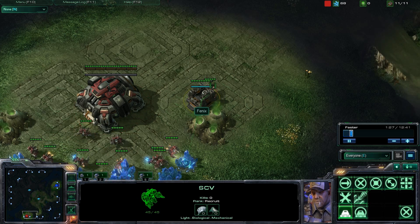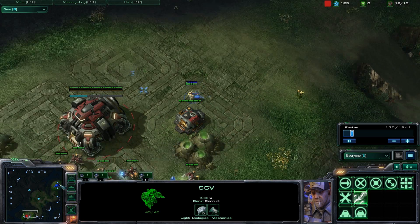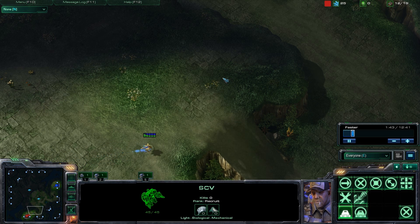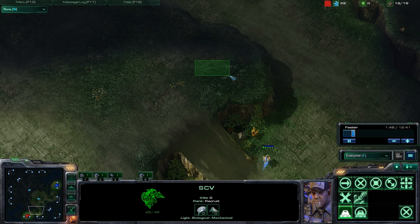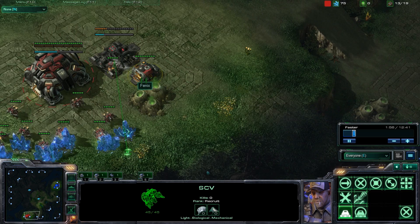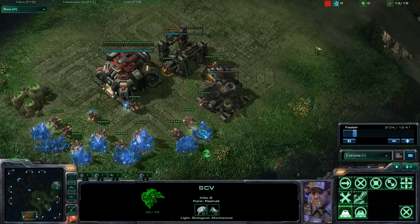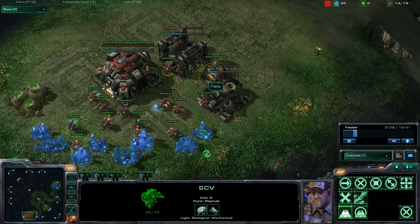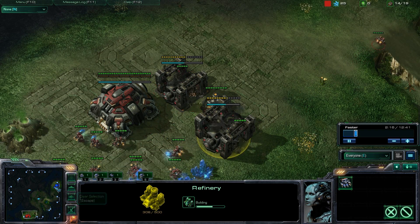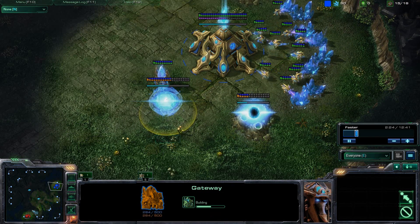When you're a better player and more confident in your skills, you can actually choose not to wall off, because that supply depot is a huge vulnerability. I have a tendency in other games to bring a unit up and harass the supply depot with stalkers or immortals so he can't get out. He's going with a fast barracks and fast refinery — and I'm doing the standard simulator build with probes and gateway.